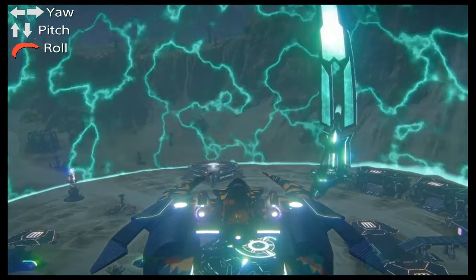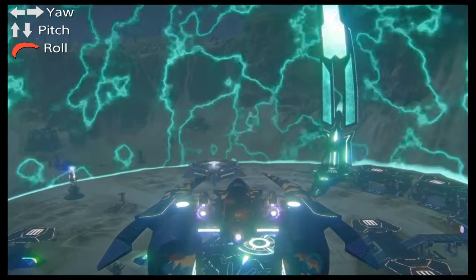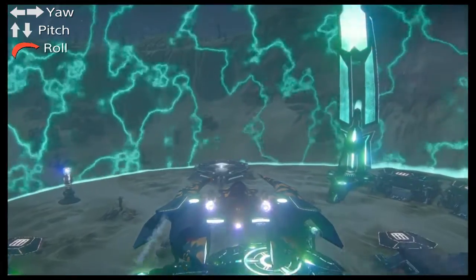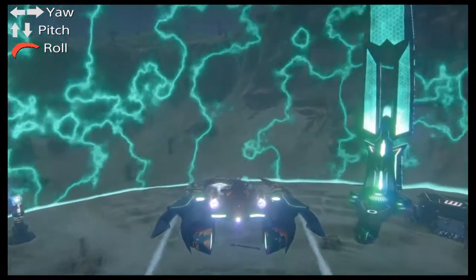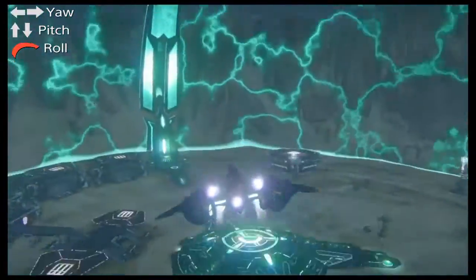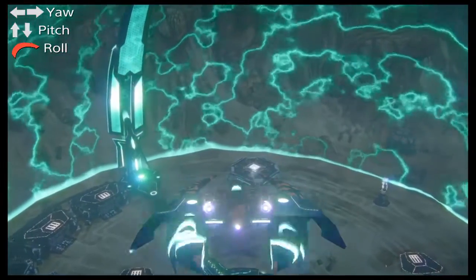We'll begin with the well-known reverse manoeuvre. The three prerequisites are to slow down to hover mode, upward thrust — which from my layout is L1 by default — and your boosters on the left stick. When you roll over, you pitch downwards using the right stick, and when you get to about a 45 degree angle, use your upward thrust, and from there engage your boosters so you get a little bit more bang for your buck.